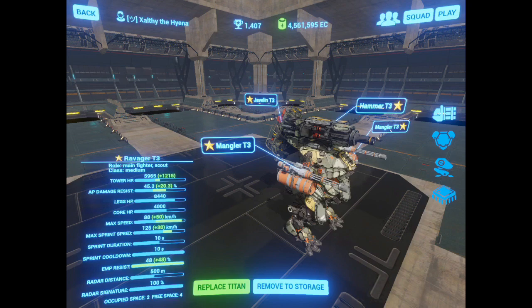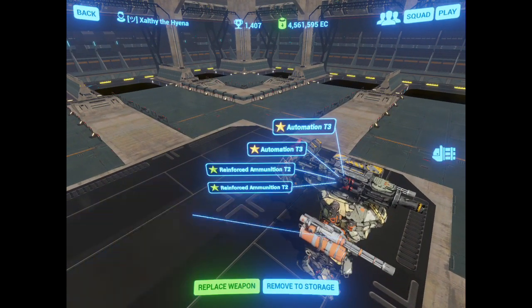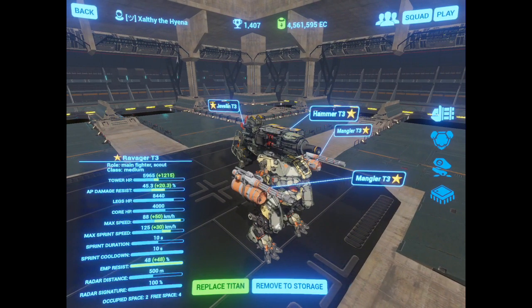Hammer and Mangler — I prefer that on Ravagers. This setup uses automations and reinforced ammunition on the Manglers. This is to give the weapons a similar cycle time, in other words unload plus reload.